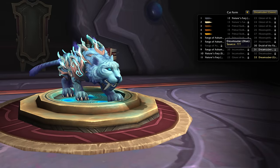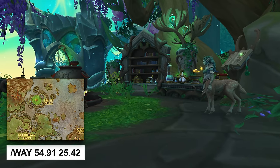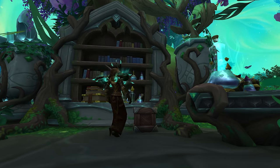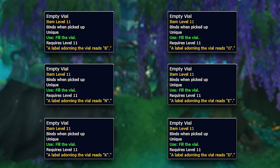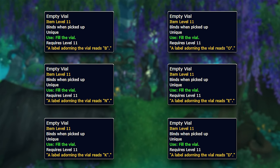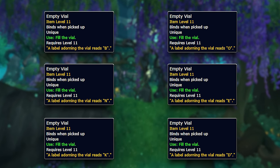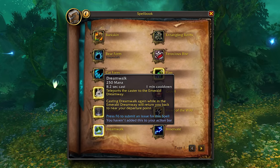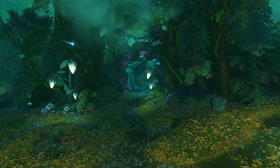Now let's move on to the Dream Sabers. Obtaining the blue Dream Saber can be quite time consuming. The first thing you want to do is head over to the Eye of Ysera in the Emerald Dream and loot a box on the ground just in front of the bookcase. Upon opening the small box, you will get 6 vials that you need to fill in various locations including the Eastern Kingdoms, Kalimdor, Outland, Northrend, Draenor, and the Broken Isles. To fill the vial in the Eastern Kingdoms, teleport to the Dreamwalk and then access the portal to Duskwood.